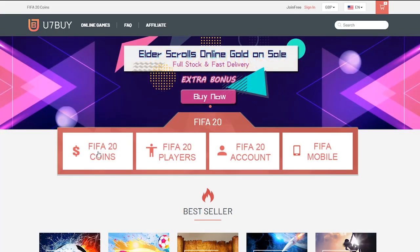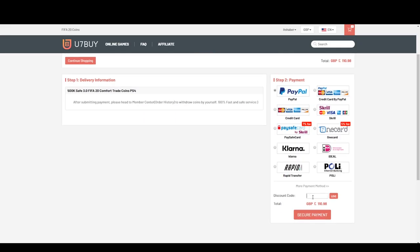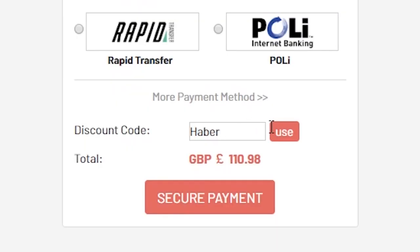For cheap, fast and reliable FIFA 20 Ultimate Team coins, check out u7buy.com and use the code HABER to get yourself 5% off all of your orders.